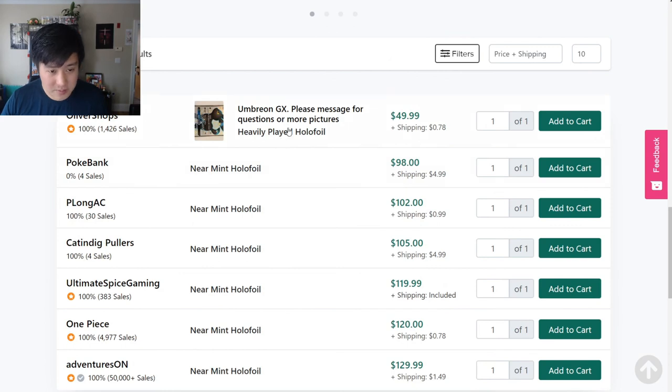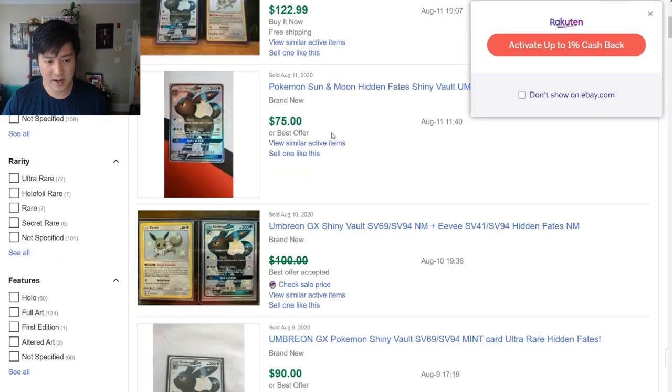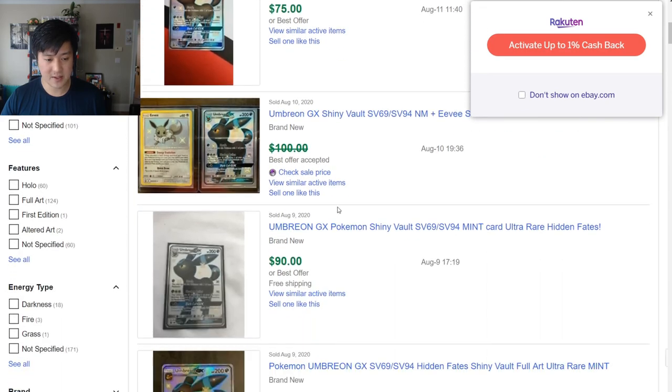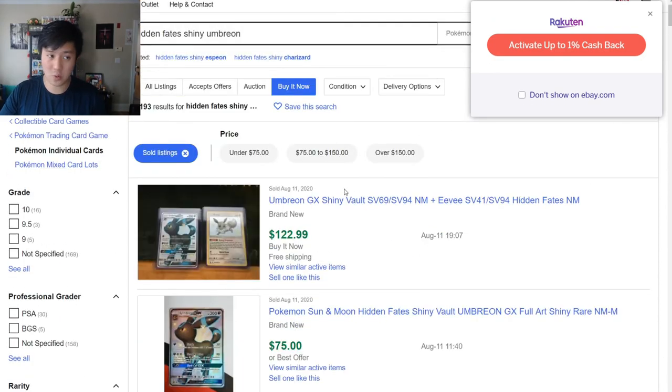Umbreon — wow. Heavy played for $50 and then right up to $100 for the Umbreon. About $100 on TCG Player, and then you can actually pick it up cheaper on eBay. Recently sold listings — you can get one for $23, $75, $90. I feel like a lot of times in the past we've seen eBay prices were higher than TCG Player. If I had to guess, it's just that vendors on TCG Player are basically sold out, so with what few they have remaining they're raising the price. People on eBay probably have an idea of what they're looking to get and are just selling one or two copies.